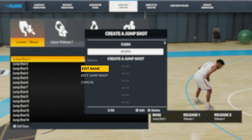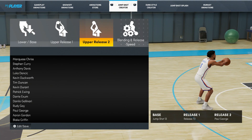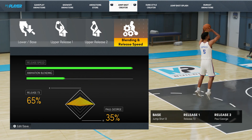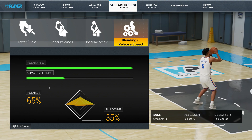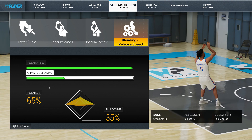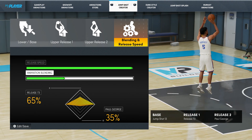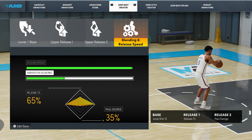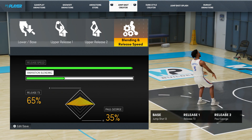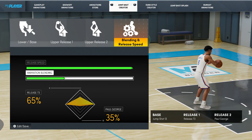Let's look at the jump shot. Base jump shot 13, release 73 Paul George, release 1 and release 2 both Paul George for release speed. Blending is 65/35. This jump shot — you won't find this base on 2K Labs. I couldn't find this base when I looked for it, so this is probably a jump shot we don't have much data on.